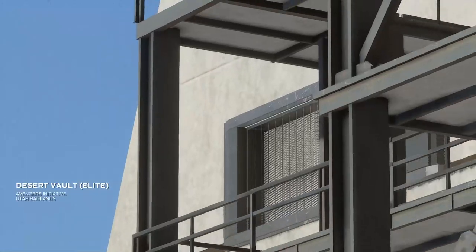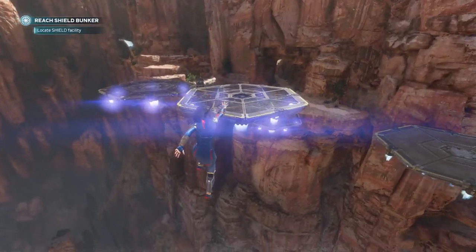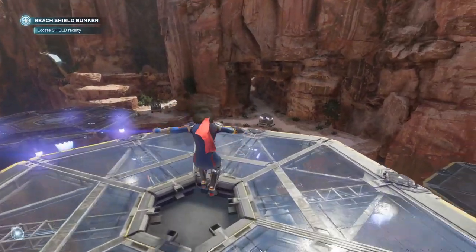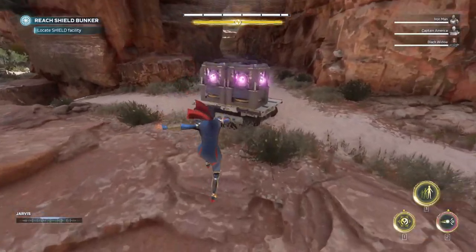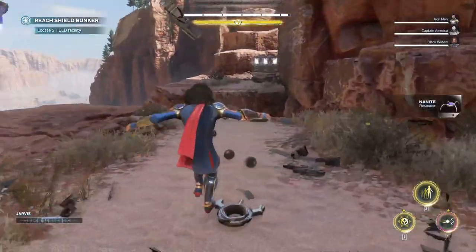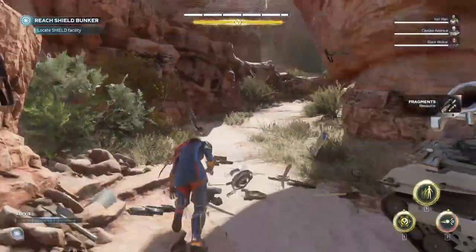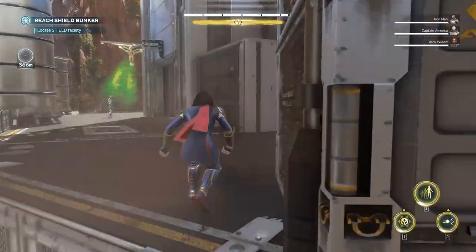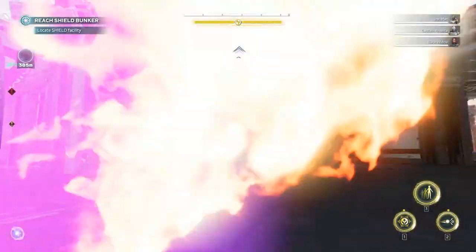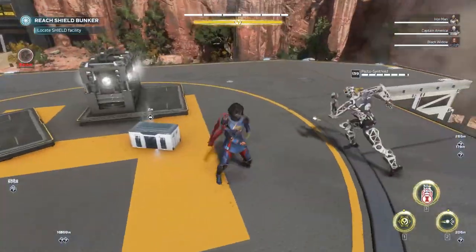A good way to farm upgrade modules is to play one of your favorite elite vault missions, search all the points of interest, and find all the different chests. Before you actually go to the vault, quit the mission and replay it so you can search all the points of interest again and farm those upgrade modules. It's not an easy grind but it is quite efficient.